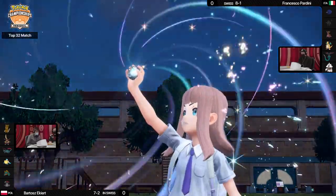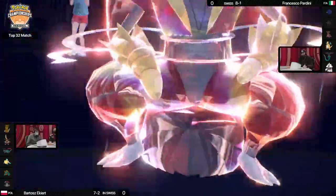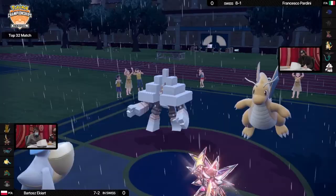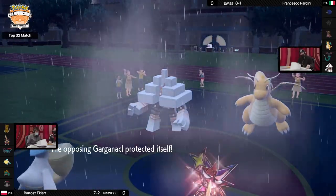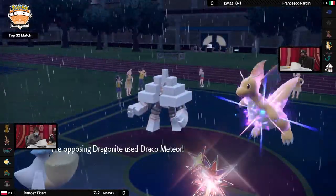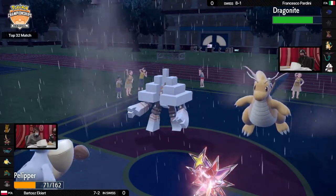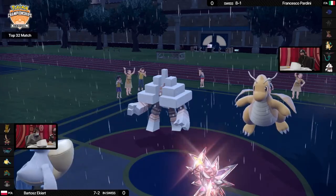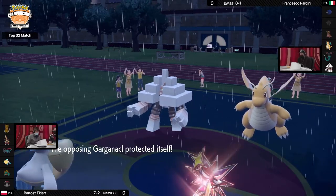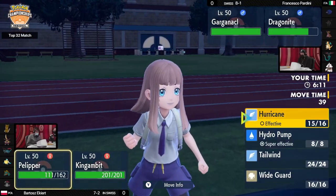You have to prioritize your target — if you try to break Multiscale, you have to commit to taking out Dragonite before it Roosters. Same with Garganacl since it also has Recover. King Gambit is immediately going for a Tera — getting extra strong Dark-type attacks with Dark Tera. Interesting to see it going offensive straight out of the blocks. Garganacl wisely goes for Protect knowing it's a prime target. Pelipper goes for Hurricane into Dragonite — only does a little damage, probably fishing for confusion. Dragonite retaliates with Draco Meteor, doing over 50%, but Dragonite takes the Special Attack drop. Pelipper heals with Sitrus Berry.